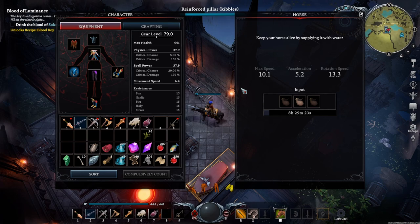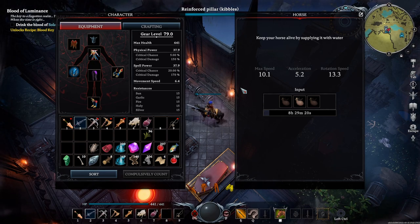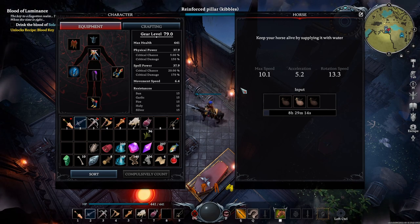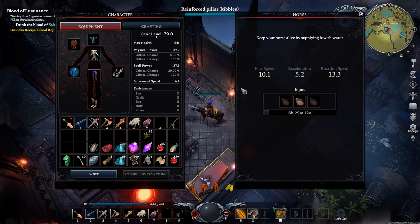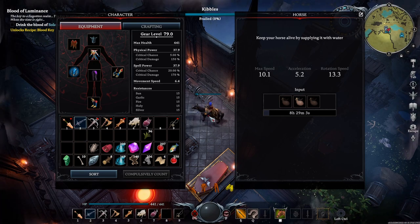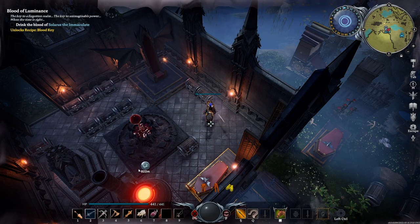The highest max speed I've ever seen was around 12.3. For acceleration I think I've seen a 9 before on a horse, but I haven't gone through an insane number — I've probably jumped on around 30 to 40 horses. Rotation speed of 13 seems pretty high from memory, but it's hard to remember since I haven't been jumping on horses the last few years while making guides.